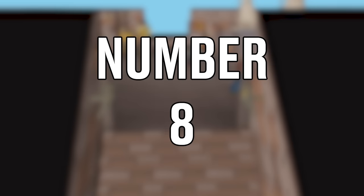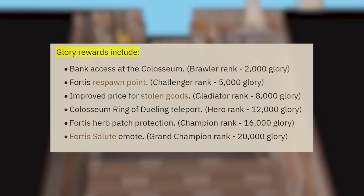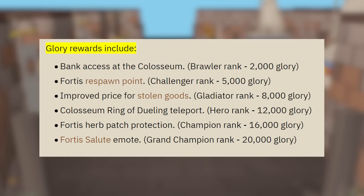Number 8. The Colosseum has a reward system called glory — after completing certain waves in the minigame you are offered glory as a reward, and reaching certain tiers unlocks new activities around the city. At 8,000 glory you unlock improved prices for the thieving activity, giving easier access to houses and more loot. At 12,000 glory the Ring of Dwelling gives a new teleport option directly to the Colosseum. At 16,000 glory the herb patch just west of the city is permanently protected. You would need to reach about wave 10 depending on invocations to unlock all rewards the glory system has to offer.